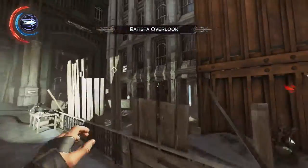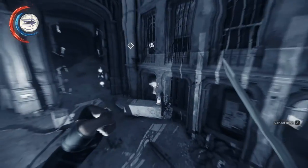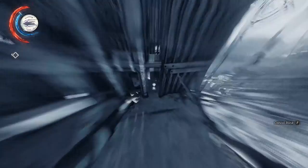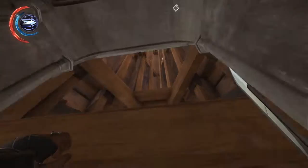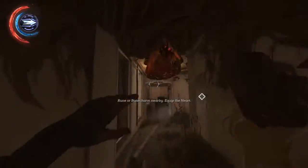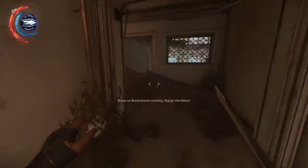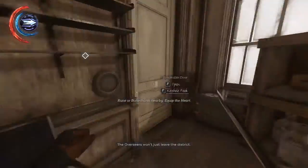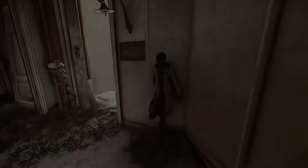I'm just going to run through this area because there's no real reason not to. I'm going to make my way over here. This is High Chaos, so there's tons of blood flies, but if you're playing Low Chaos, don't have to worry about it. Once you get through, you're going to jump up here and continue through this door in order to talk to Megan Foster.